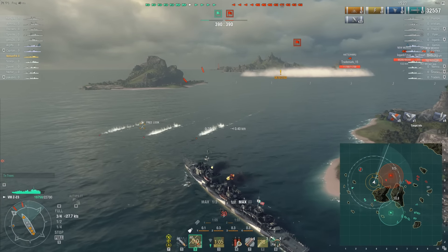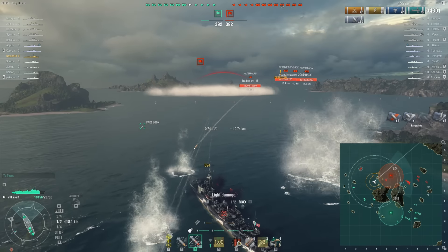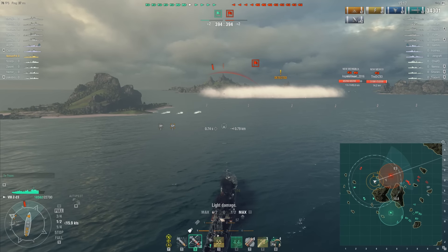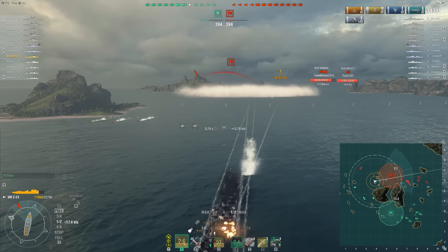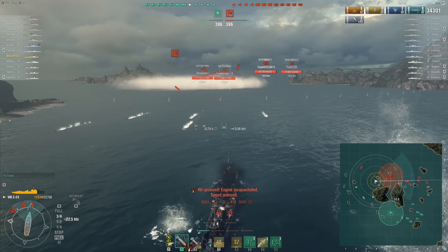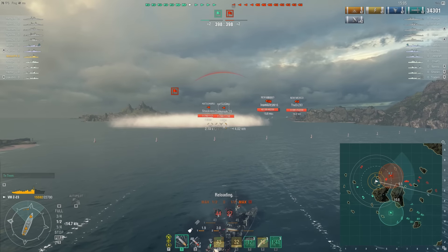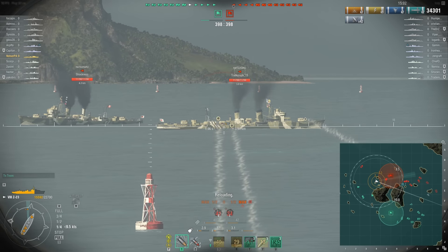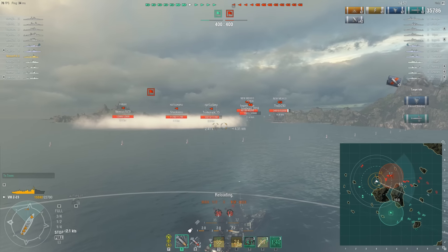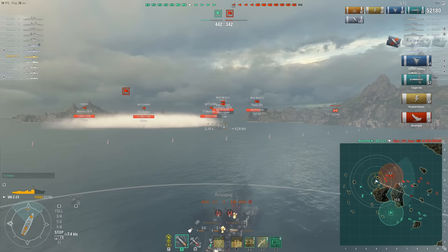We just barely avoided some torpedoes from the Hatsuharu. I sent my torpedo set towards the enemy battleship, hoping to hit him again — maybe flood him. I drop my smoke to try and hide, and then I'm going to fire outside of the smoke. I can see both enemy ships plain as day and they can't do anything. My torpedoes hit the battleship while all this is going on, and we take out the battleship — he floods out.